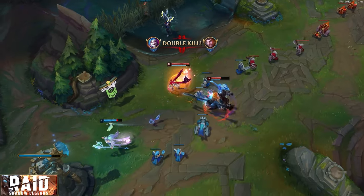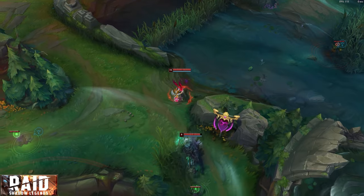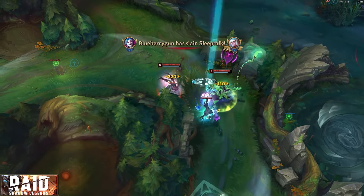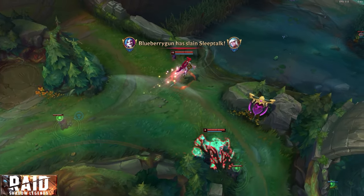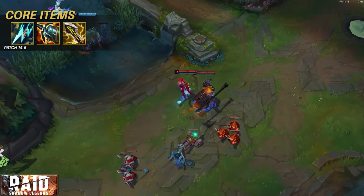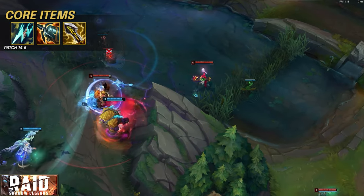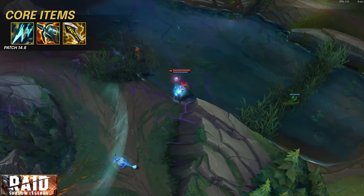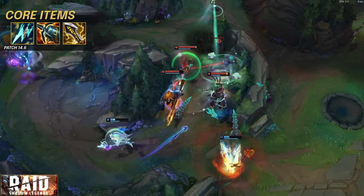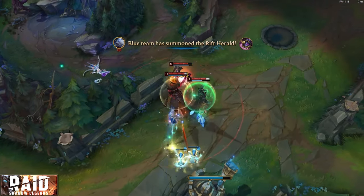Jinx has a scary lane phase. Early game she's almost guaranteed to push if she's been playing the waves properly, and in the majority of early fights she scales very quickly because just one kill essentially invalidates any disadvantage you took the fight in. In mid game skirmishes she's able to take over with a strong two-item spike of Stattik Shiv and Kraken Slayer, and with Infinity Edge she becomes an absolute demon that can warp the entire fight around her. She also pairs well with many supports that are performing well at present, while also being easily adaptable depending on your playstyle.